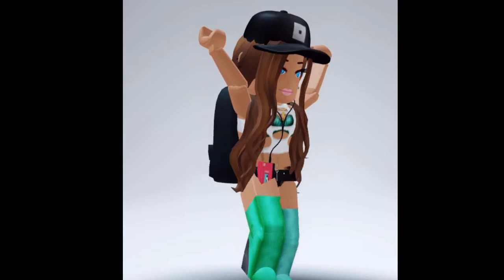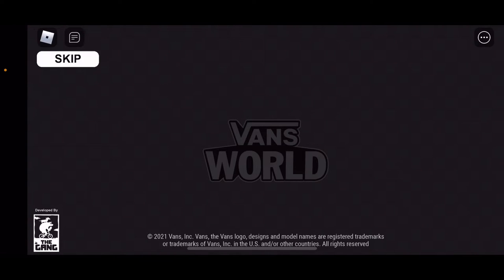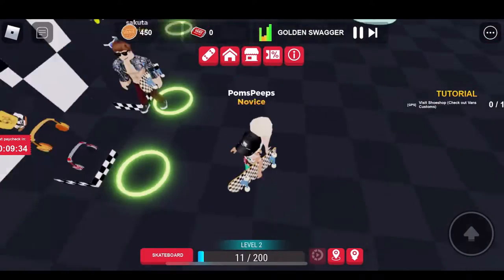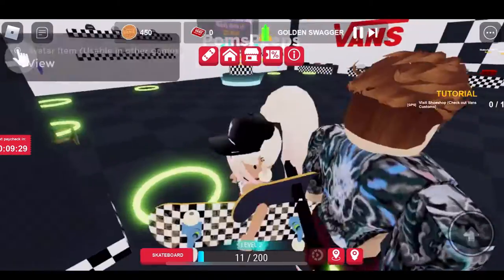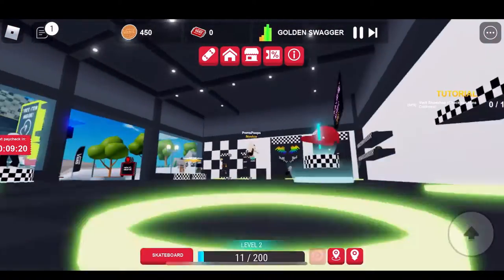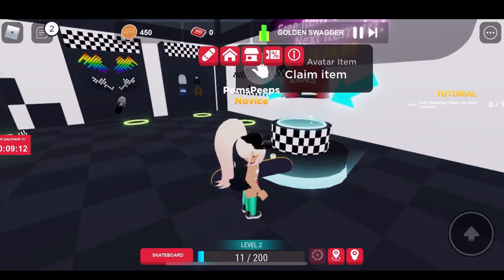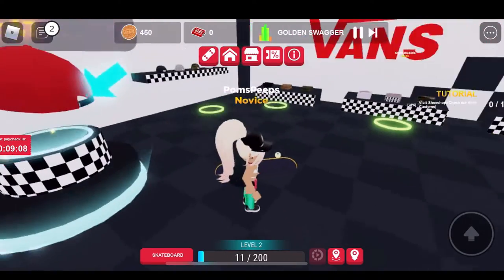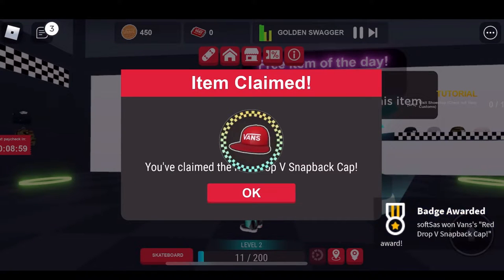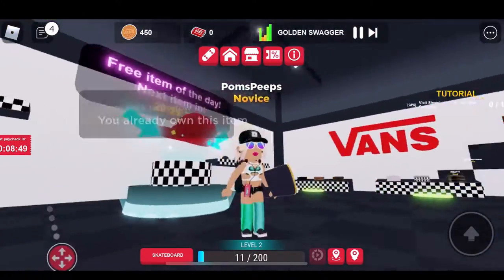We're going to continue back into the Vans game because they have more items — I think there's a total of four, but don't quote me on that. Look at my feet, how cute are these Vans shoes? These are only for in-game right now. The next item available to claim is a Vans hat. You have about 24 hours — hurry up because it's available for a very short period of time. All of this stuff is time-limited, so you need to go get it because it's free.